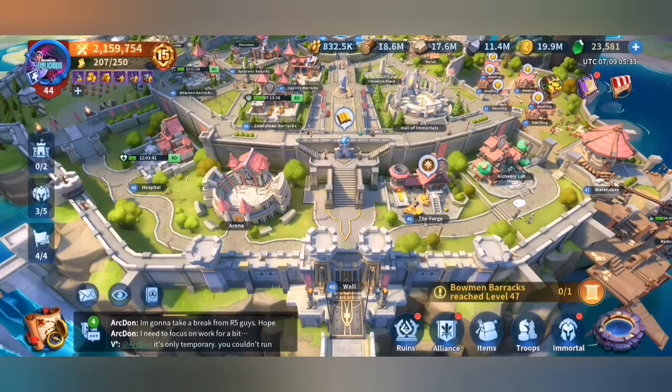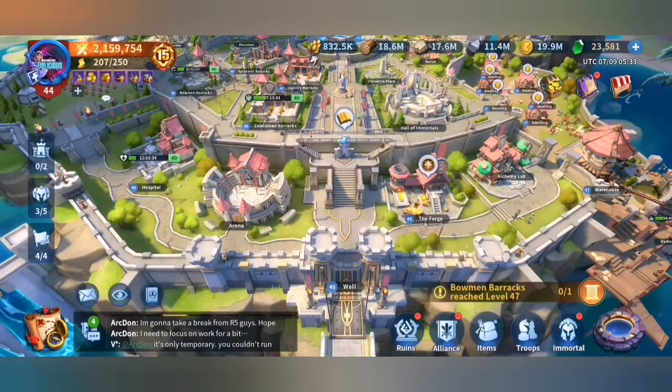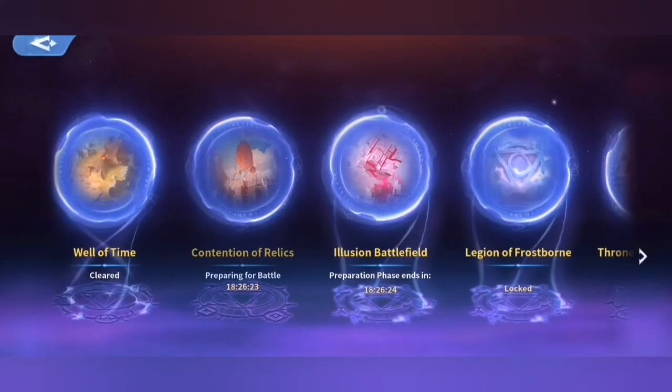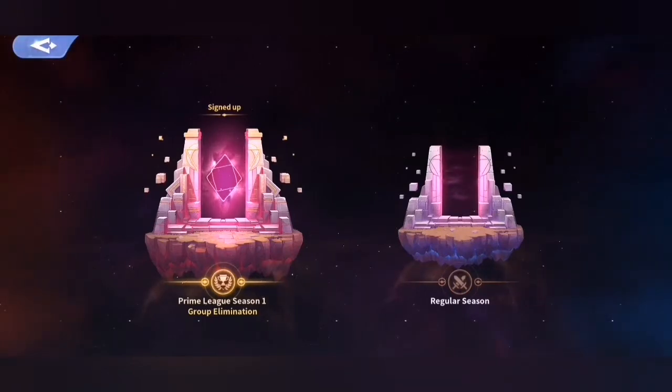I am super proud to see so many amazing alliances from different servers actually make it into playoffs. To access the playoff interface, all you need to do is tap on the well in the bottom right hand corner of the main interface and then tap on the Illusion Battlefield area.